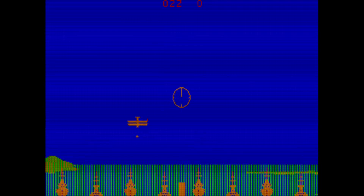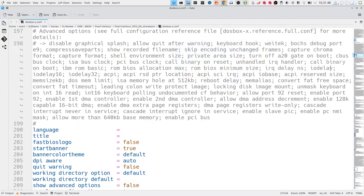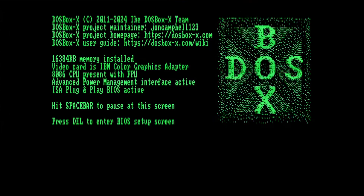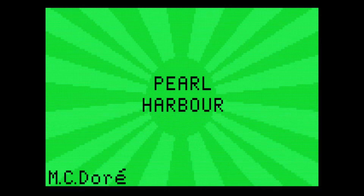We'll open the editor again, go down to the machine type, remove the current setting, and type in CGA monochrome. That's going to put the game into monochrome mode. This is what a lot more people will remember — the green screen. A monochrome green screen or amber display was far more common. The intro is not as impressive without the colors.